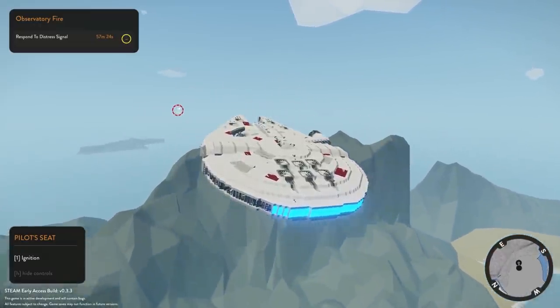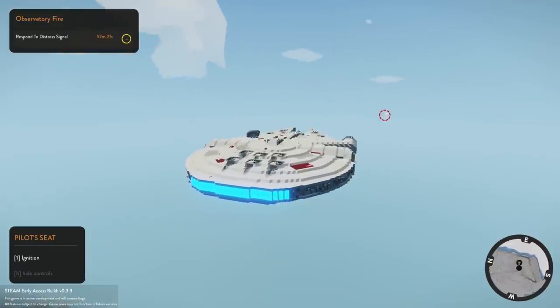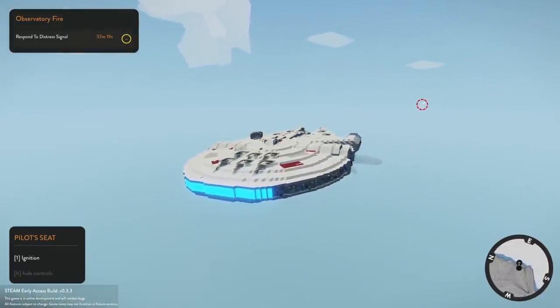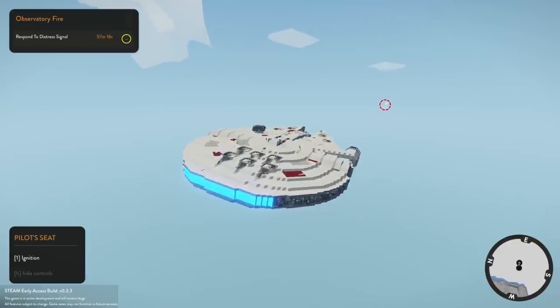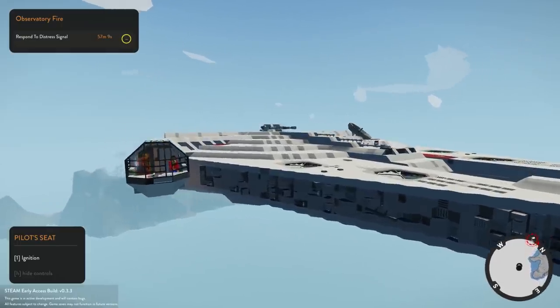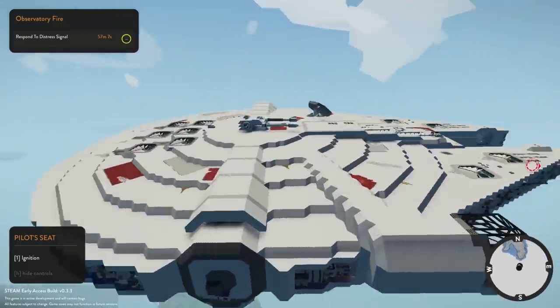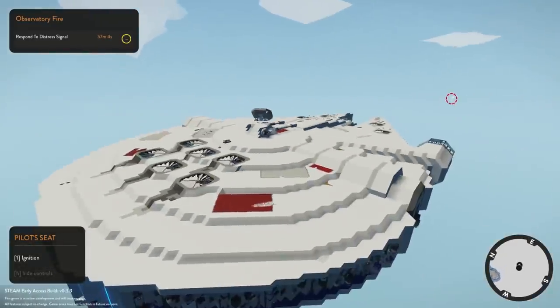We're also going to be checking out an X-Wing Fighter, so stay tuned for that. We're going to attempt to put this fire out. I do want to check out the new island — we're going to land and go check it out, but I also wanted to go there in style. See my little character in there? Millennium Falcon. Can we move the big turret on top?